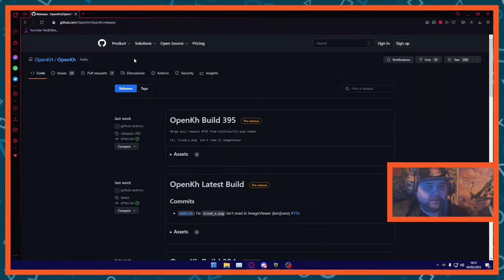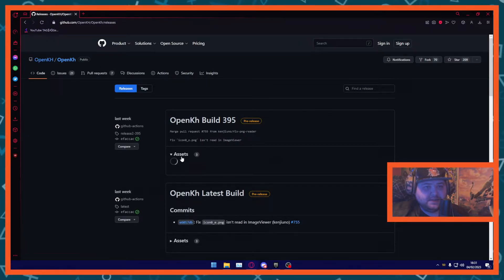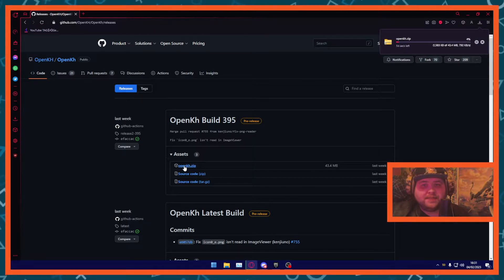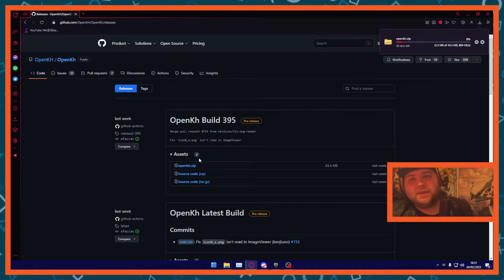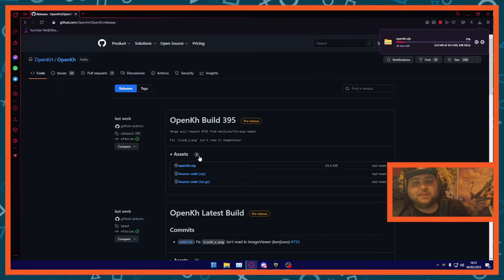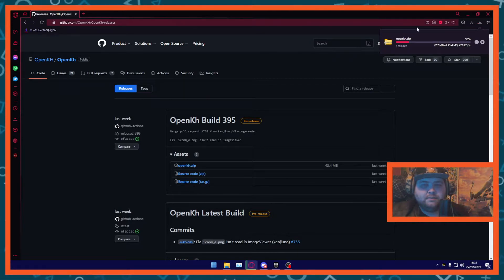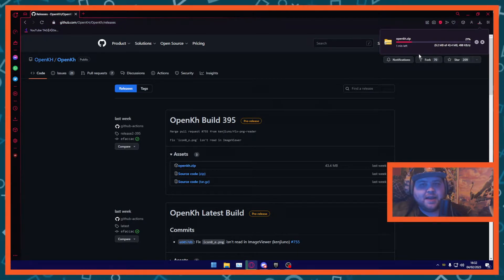Once you've gotten this, you can hit Download. This will take you to the builds — click Assets and then OpenKH.zip. That's going to take about a minute to download, depending on your internet speed and also the speed of GitHub, which can be a little bit slow. So be patient with it.